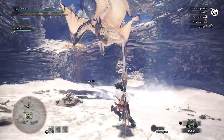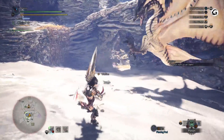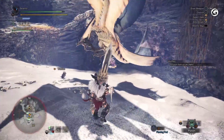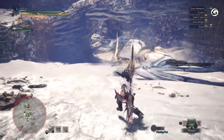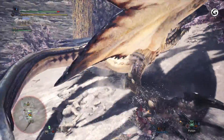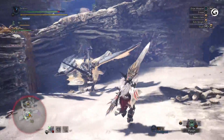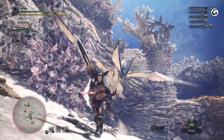Legiana prefers to fight while it is in the air, making it tricky to find opportunities to attack. When the monster first takes off, it will usually try to attack the hunter with the massive claws on its legs. Legiana will turn towards the target and swipe at the ground in front of it, usually chaining this attack two or three times in a row. Getting behind the monster's legs and attacking during this animation is a good way to get in some free damage.